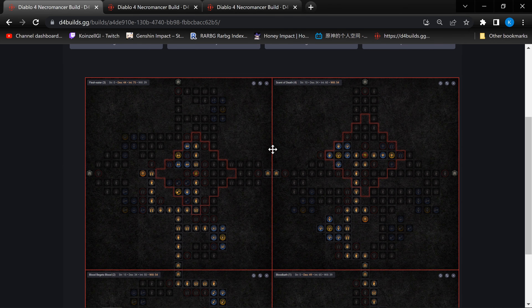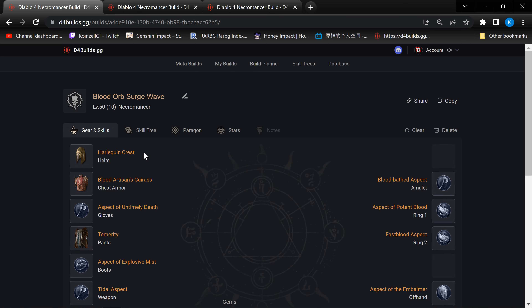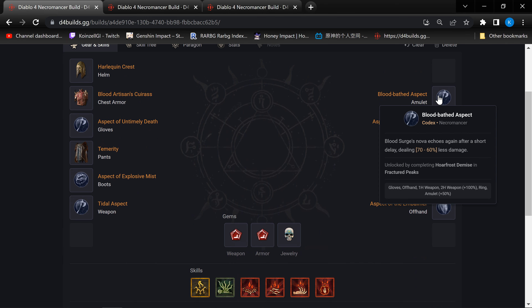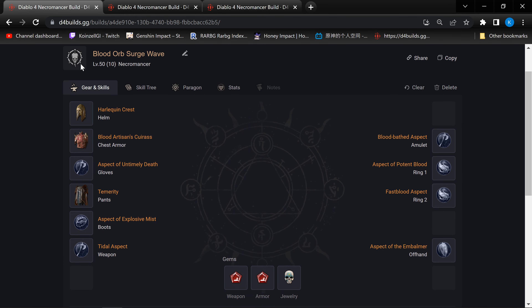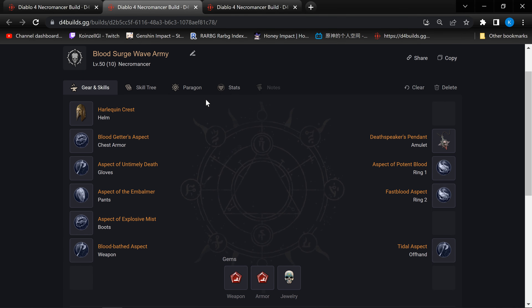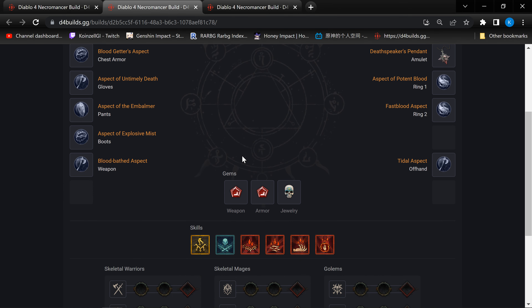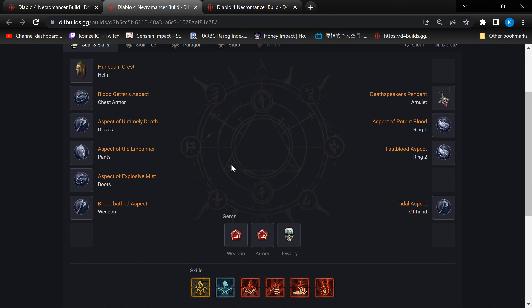I hope the video has been helpful to you guys so far. Effectively, I've shared a build using Blood Wave — you use your Blood skill ultimate, it's also using Blood Surge, and we have one with solo and one with minions. Personally, out of the three Blood builds I've shared right now, including the build from the previous video, I think this is the one that I'm most keen to try out — Blood Wave along with Deathspeaker's Pendant. It will probably be the most fun because of how easy it is to constantly replenish your Essence and cast your Blood Surge.